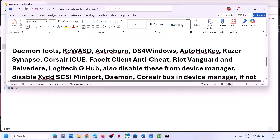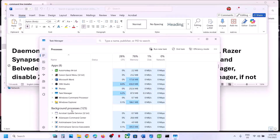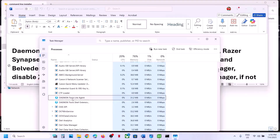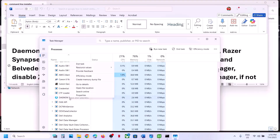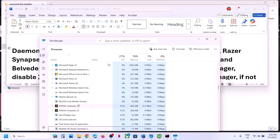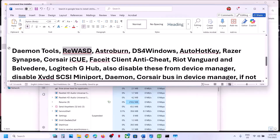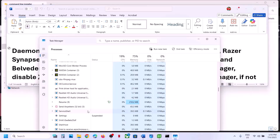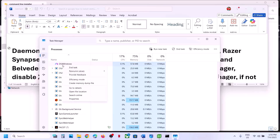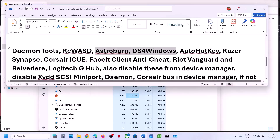If you are still receiving the error, close any of these applications or tools that may be running. Right-click the Start menu, go to Task Manager, and end tasks for the following: Daemon Tools, REWASD, Astro Burn, DS4 Windows, Face-it Anti-Cheat, and Riot Vanguard. For each one, right-click and click End Task, then try launching the game.